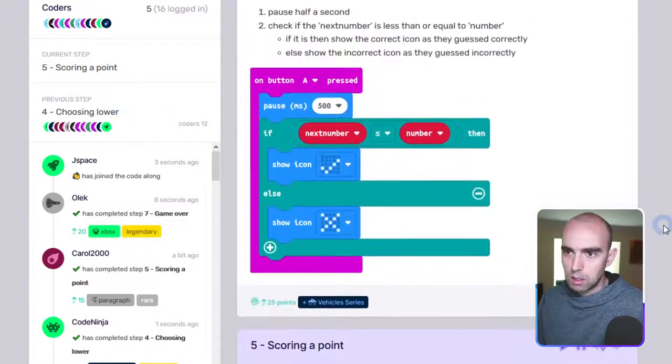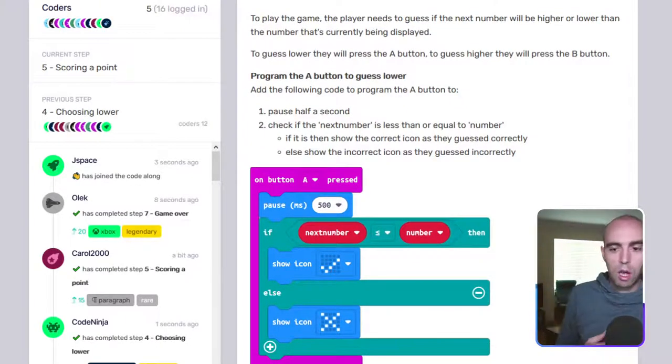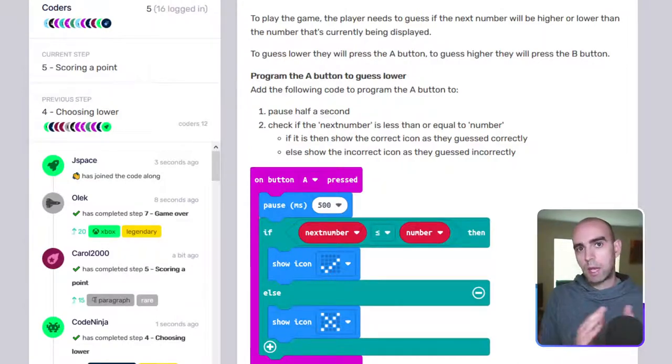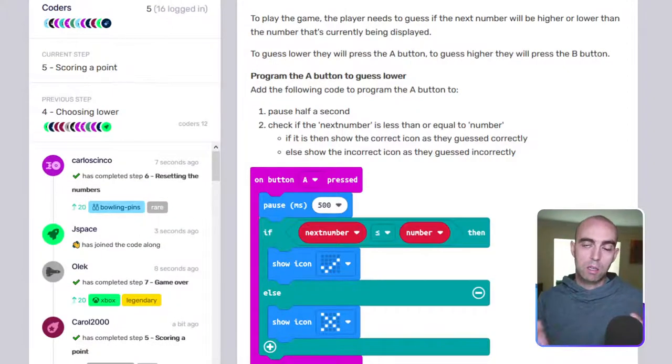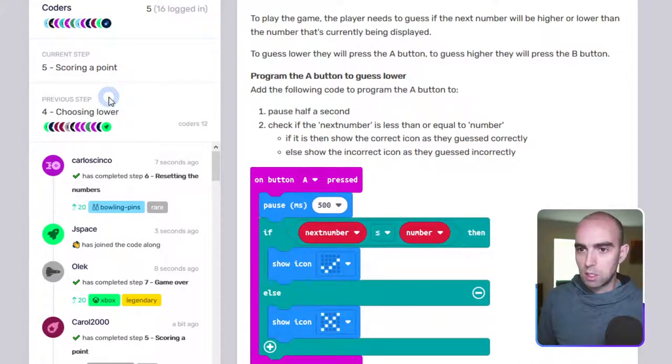12 coders have completed step 4. As usual I try to go along at a steady pace — some people work ahead, some take a bit more time, that's no problem. Work through it at your own pace, all the instructions are there. When we finish, we put up the recording in this box so you can always watch it back if you need to.